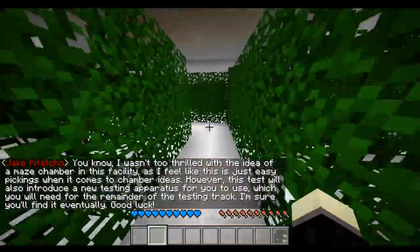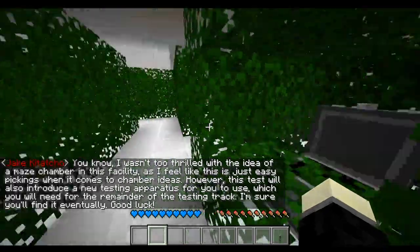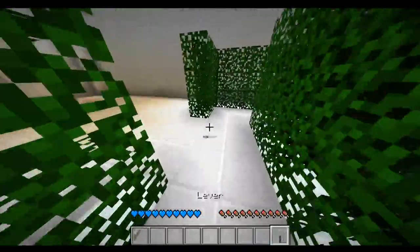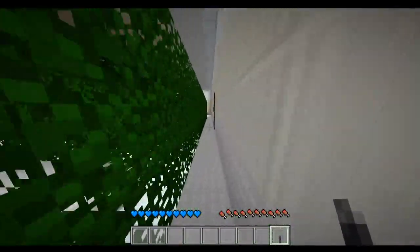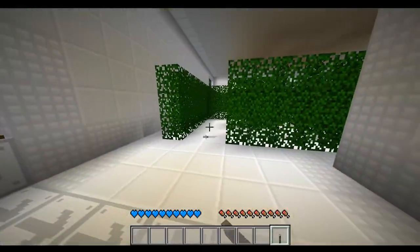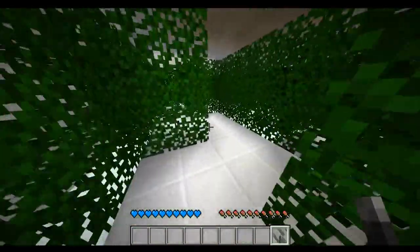Labyrinth is an interesting chamber in the sense that it's a standard maze chamber with a twist — we'll get to that. You want to grab the lever, and once you've got the lever, you're basically done in that part of the maze. You want to go around the outside to get over here, around the back, and you might notice there's another entrance to this part of the maze that you couldn't get to earlier.